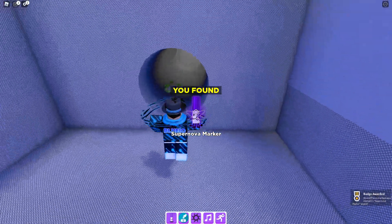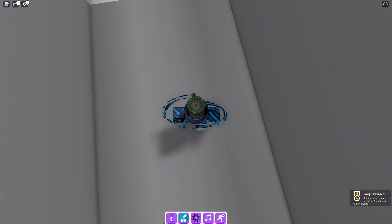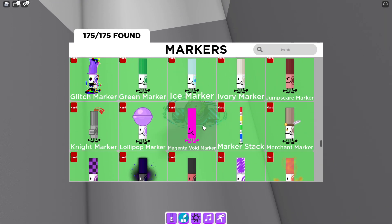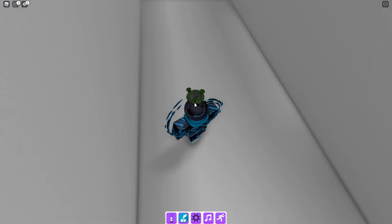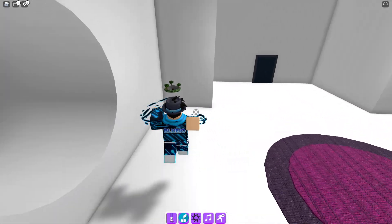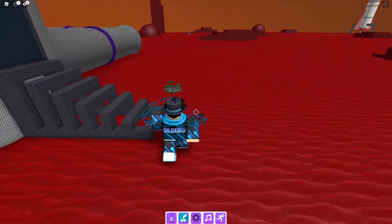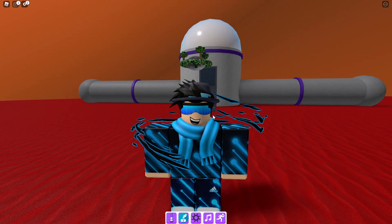Let's collect my last marker in 3, 2, 1. I got all the markers in the game currently. Let's check my inventory real quick — I can scroll like this and I have all of them. Okay, that's pretty cool, I'm not gonna lie. But yeah, that's gonna be it for this video. If you enjoyed watching, don't forget to go to my Roblox group and my Discord in the description, and don't forget to like, subscribe, and comment. I'll see you guys in the next video, bye!